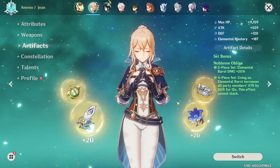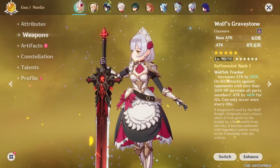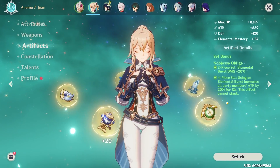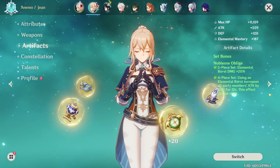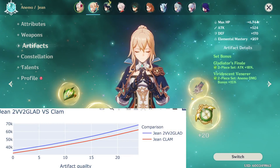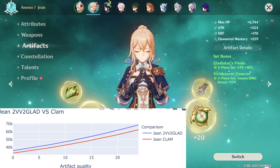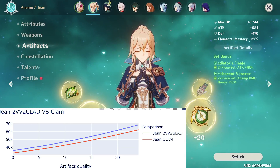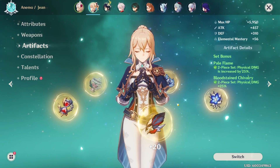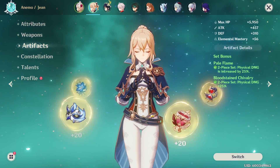There's no reason to use this artifact set on Jean. But if you're running a defense-scaling geo character with Jean, four-set Noblesse doesn't make sense either, since the attack percent boost doesn't work. In that case, running two Gladiator's two VV is still better than running four-set Ocean-Hued Clam. Xiu's elemental skill and burst do a significant amount of damage when playing Jean. And if you're playing main DPS physical Jean, keep your two Pale Flame two Bloodstained — do not move to the new artifact set.